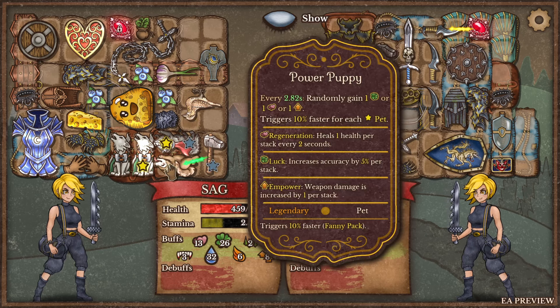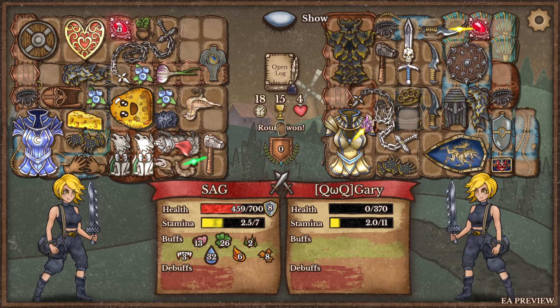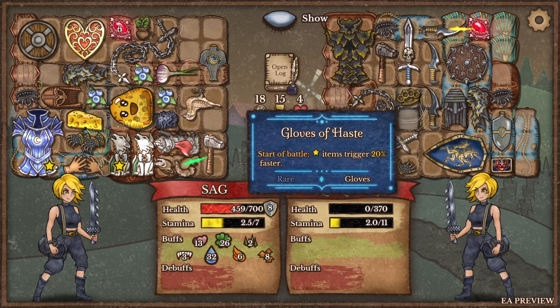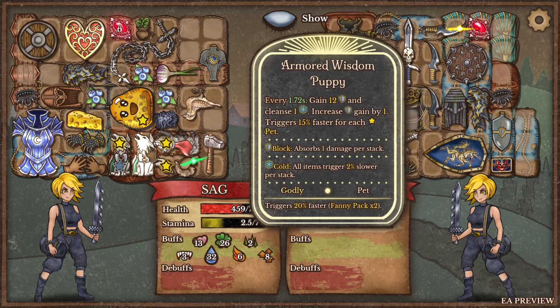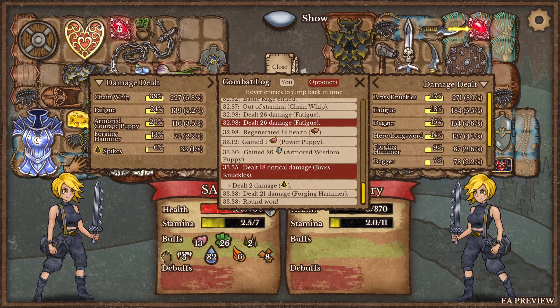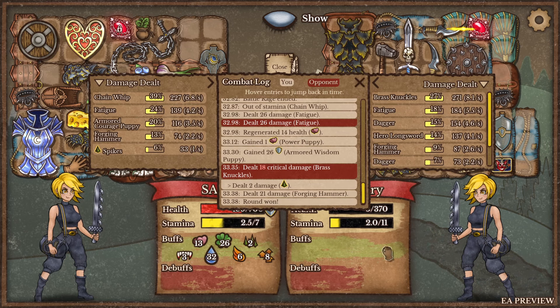I could have had more of these puppies - they're ridiculous. This one's hitting for 21, just a random puppy that I bought. Sweet Jesus, this is so cool. I'm so excited to explore these things. All I know is that I'm the puppy master. My new favorite build: cheese goobert puppy master! Let's look at the damage. Chain whip doing the most of course, courage puppy doing a decent bit.